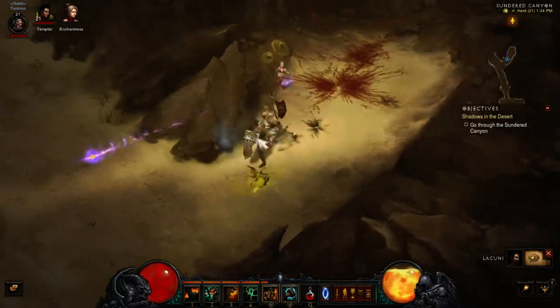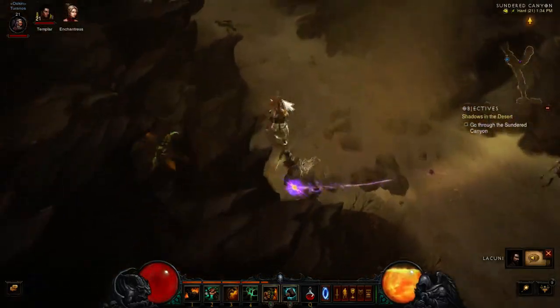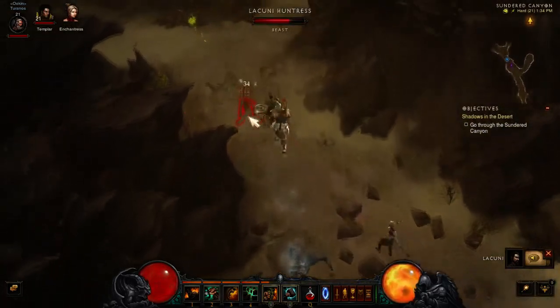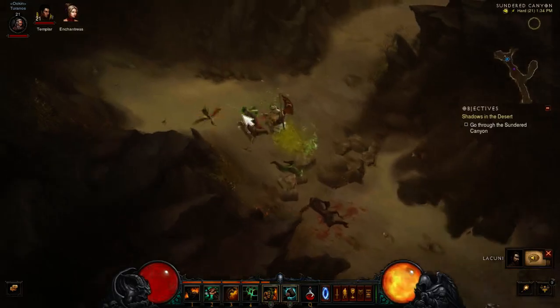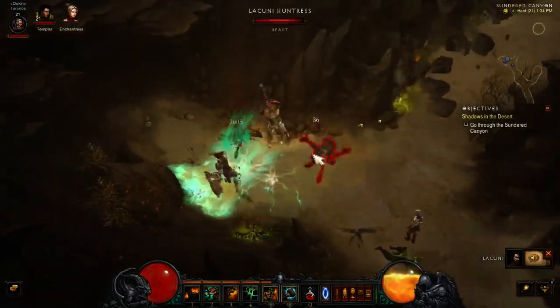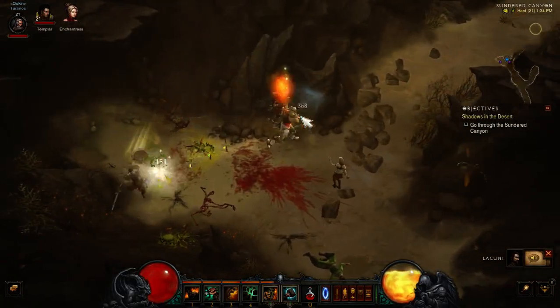The Enchantress continues: 'The Lacuni, or panthermen as they are sometimes called, have inhabited the desert wastes east of Caldeum for thousands of years. The large males are the tribe's leaders and protectors, while the agile females are expert hunters. Mostly they are primitive and reclusive creatures, though they will attack if cornered or hungry.'